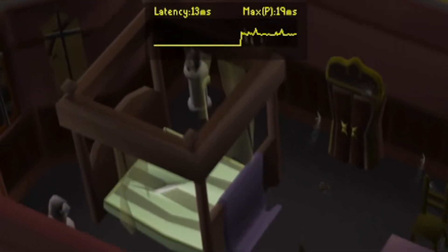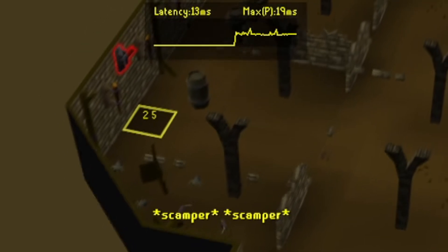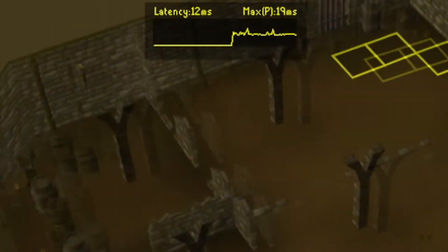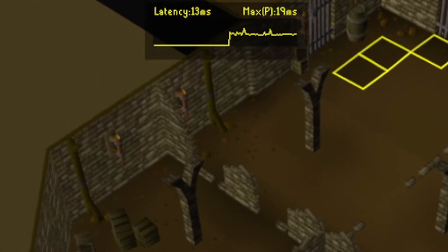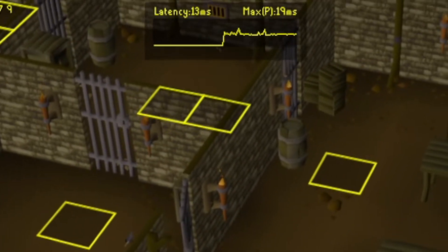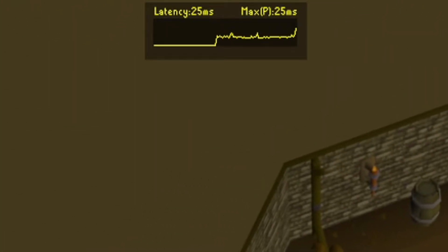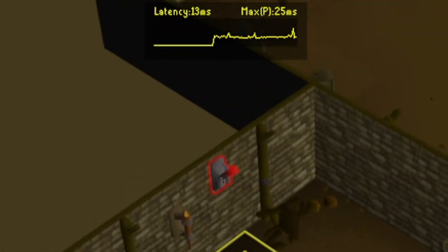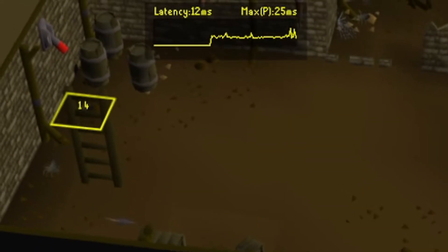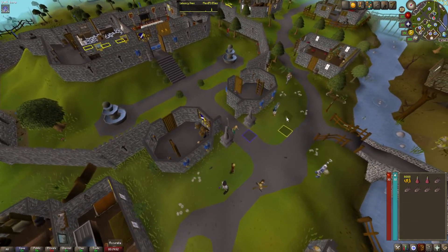The next useful plugin is called Ping Grapher. It's a visual indicator that shows you what your ping is for the current world. If you've got high latency, your actions are going to be delayed, and if you've got ping spikes throughout your run, it's going to be compromised. It's useful to keep your eye on it to make sure the world you're in is optimal for your runs.